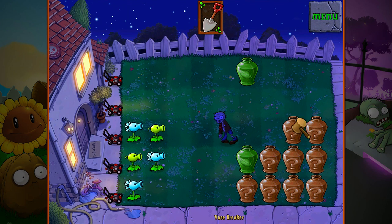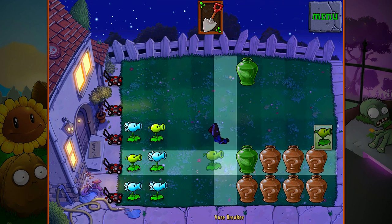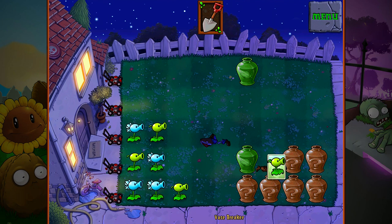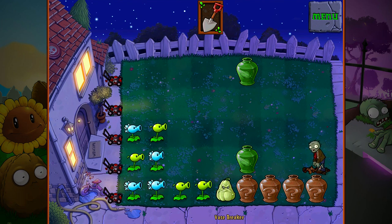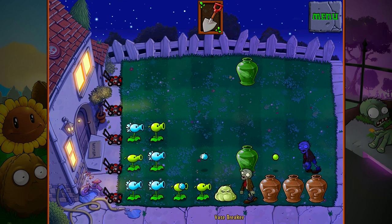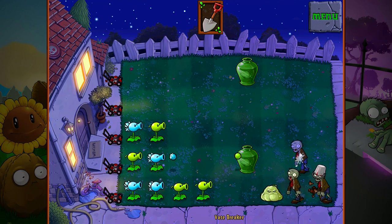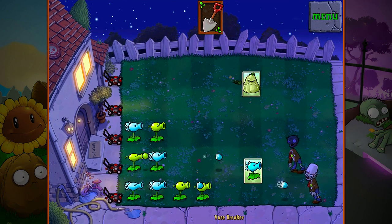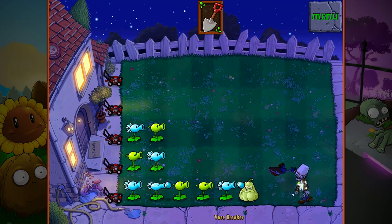Now remember, there's just a plant in that one up there which is why I'm not worried about it too much. I keep planting these in that one right there because as I break more and more of the pots, I know there could be less and less zombies in that lane. So I know that one zombie's screwed, that zombie's screwed, this zombie could be screwed — and yep. So I know these guys are all screwed right there. So there's round two done.